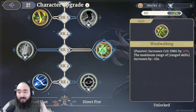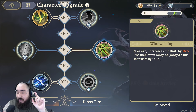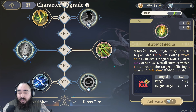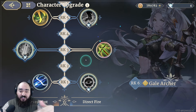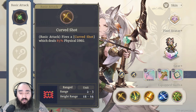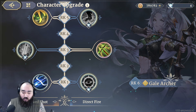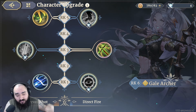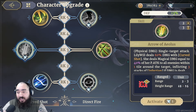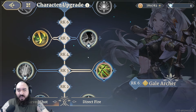I prefer Windwalking at Rank 3. It's a passive that increases critical damage by 10%, but more importantly, the maximum range of all range skills increases by one tile — meaning your basic attack becomes 3-4 range instead of 2-3. That is really, really powerful. It ties back to the advantage of archers being able to shoot from further, deal more damage, stay safer, and start shooting before other units. I consider this skill much better than Arrow of Aeolus — the extra tile is an advantage too big to pass on.